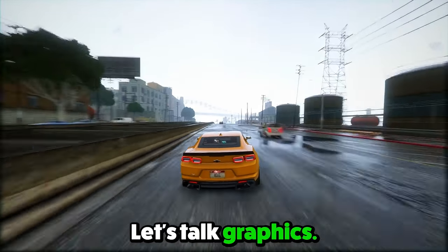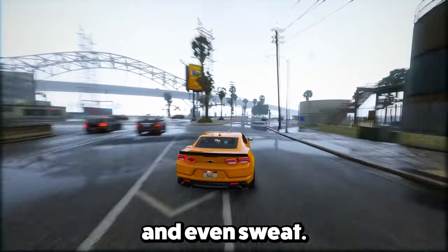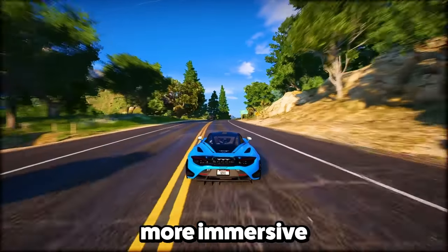Feature 5: Let's talk graphics. In GTA 6, the clothes are seriously detailed — wrinkles, dirt marks, and even sweat. Paying so much attention to clothing details makes the characters look super real, adding a ton of authenticity and making the game more immersive.